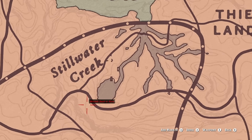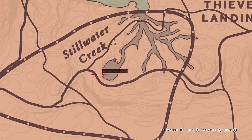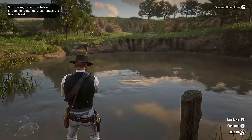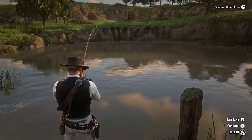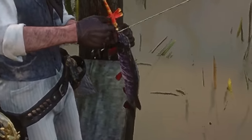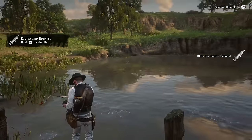Next up is the legendary redfin pickerel, which can be located somewhere around here in Stillwater Creek — I'm assuming in this little lake here. This one should be easy to get. Just one of these has to be easy and gotten first try. I'm getting this — this is the easiest one so far. Pull him in. We got him! Redfin — yes! Finally, we didn't have one that was a real pain.